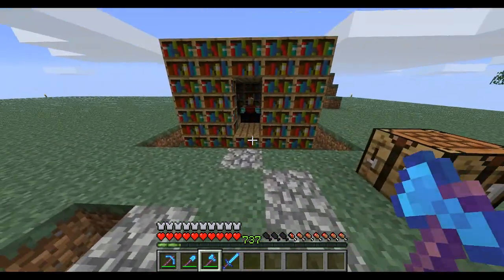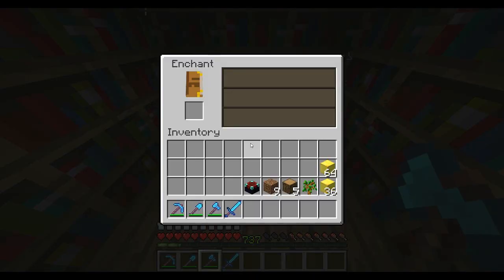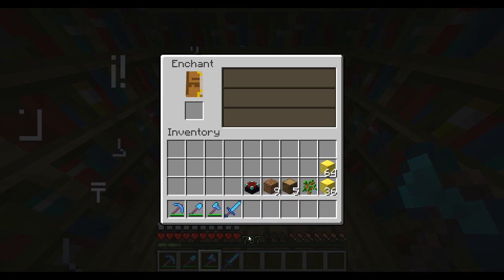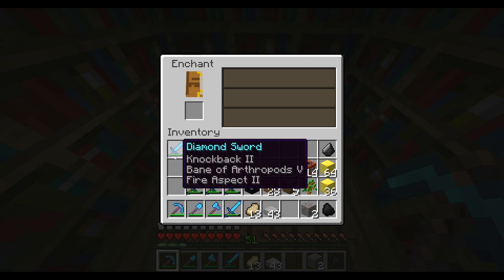Unbreaking must be a durability enchantment. So yeah — bookshelves, the enchanting table, and a lot of level grinding. If you just want to grind levels, you can make some kind of mob farm and kill them yourself, or just hunt monsters at night.